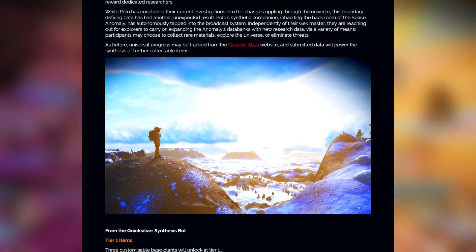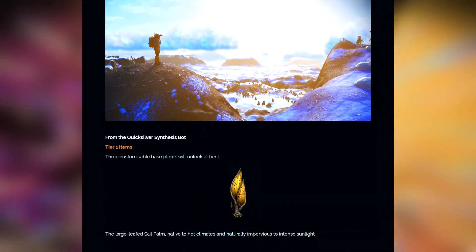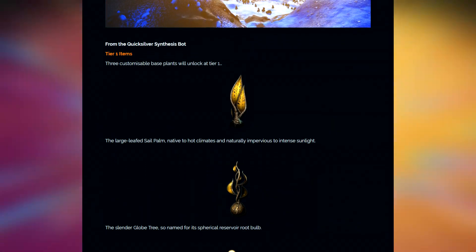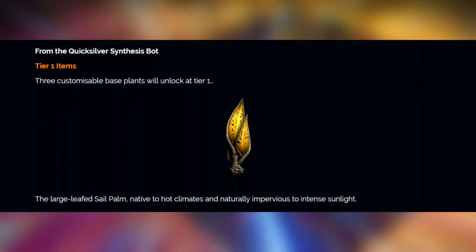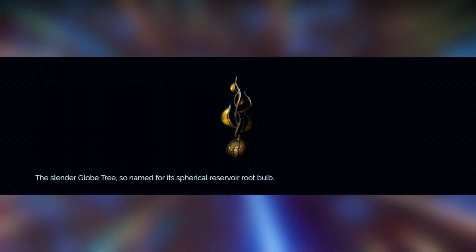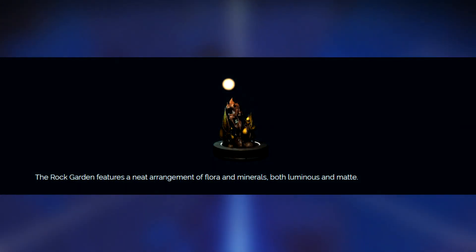The most important thing is the new tier of items, and there are a couple of tiers you're probably going to like. We have plants you can add to your base: the large-leaved salt palm, native to hot climates and naturally impervious to intense sunlight; then the slender globe tree, so named for its spherical reservoir root bulb; and then the rock garden, which features a neat arrangement of flora and minerals, both luminous and matte.